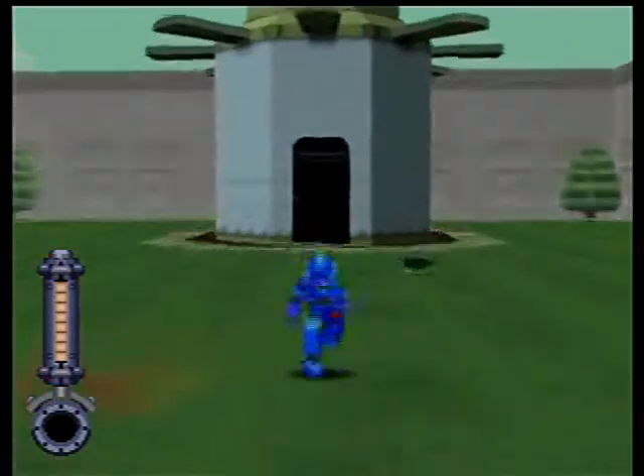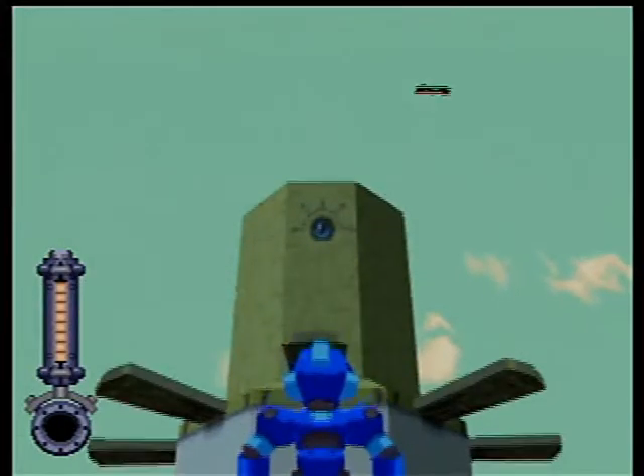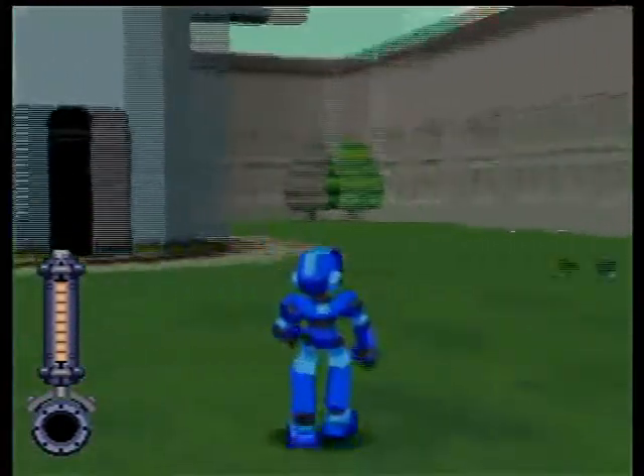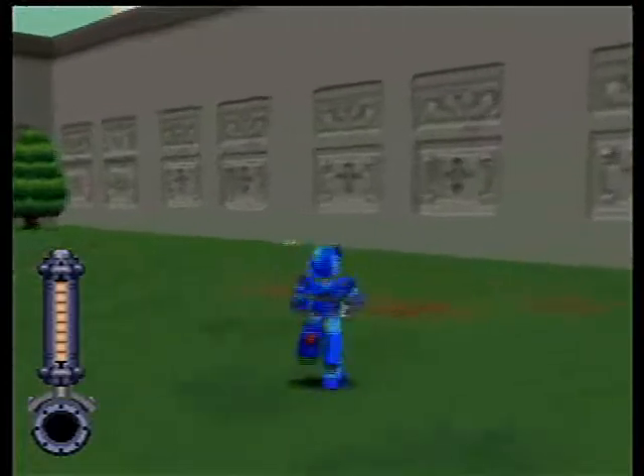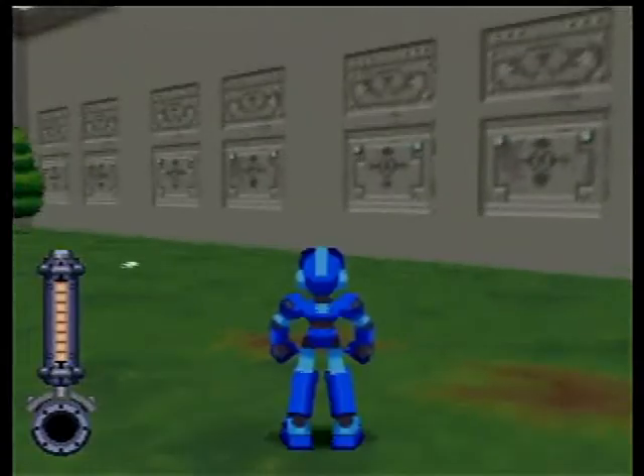Welcome back to the Mega Man 64 walkthrough by Preloading Gamers, specifically VelociKiller — that's me. Right now we're going to pick up this cat and take him home. He's going to multiply somehow, even though you pick up one cat it becomes six.